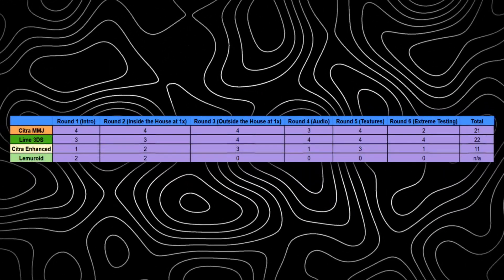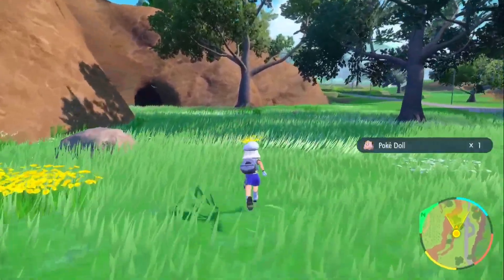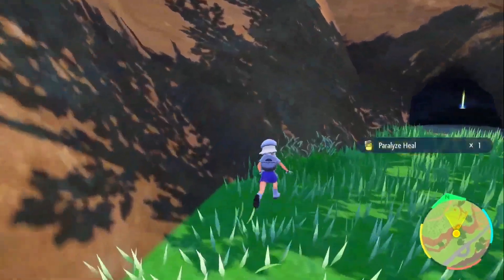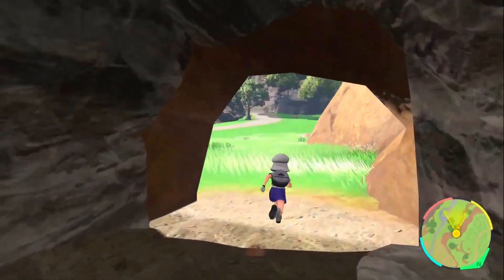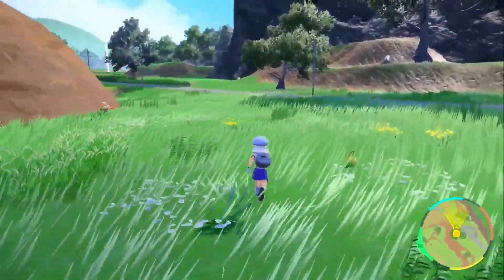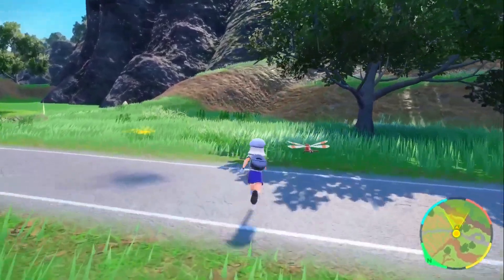In case you didn't catch it, here's a quick recap: MMG is at 21, Lime is at 22, Enhanced at 11, and let's not mention Lemuroid. The results were quite surprising — I didn't expect Lime 3DS to be more stable than MMG. Does that mean Lime 3DS is the winner? Yes and no. Both MMG and Lime are good. My advice would be to try both of them as in my test they were fairly similar. MMG provided more FPS but was not as stable, while Lime had a constant 30 FPS and was stable. So I would say Lime 3DS is better, but give both a try and see which one runs better for you. Don't waste your time on Enhanced and Lemuroid of course.